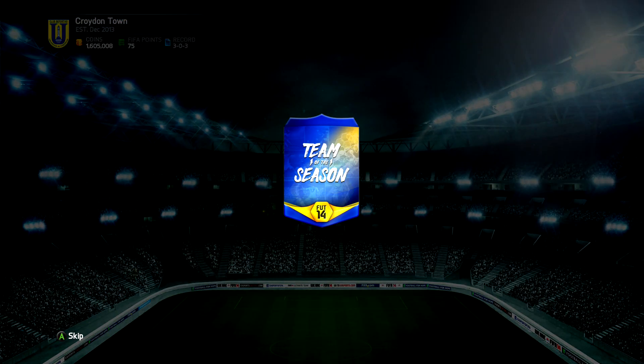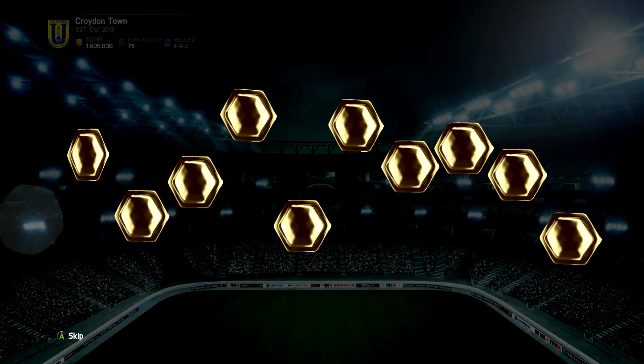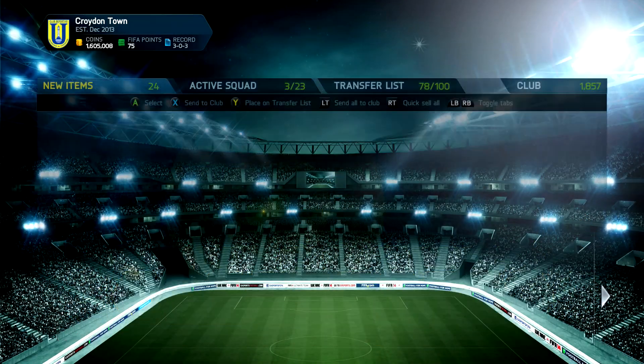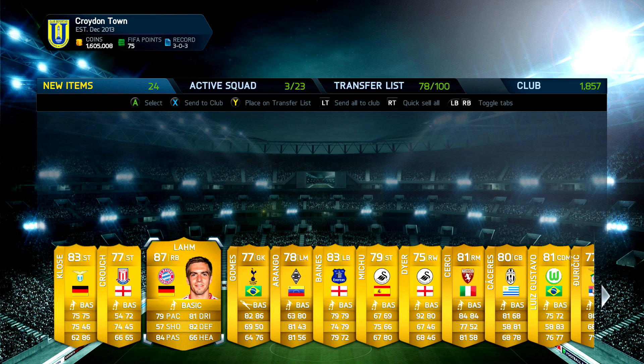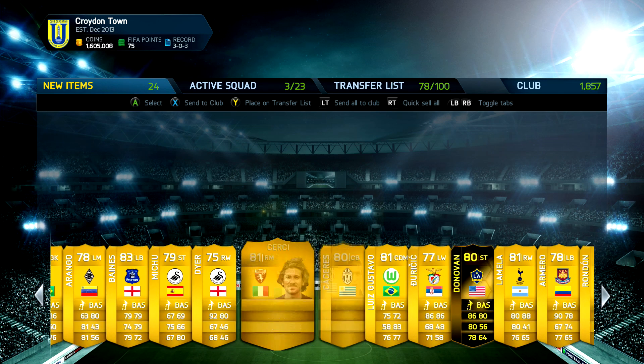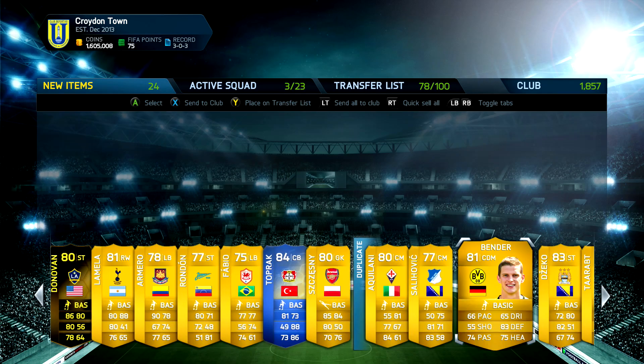Final pack of the episode — can we get a Team of the Season Ronaldo, Messi, or someone that's going to get us at least 400k worth? And we get a top-tier Team of the Season player finally! We get Alarm, which is good — not sure how much Alarm goes for — and an Inform as well. This 100k pack was actually awesome!